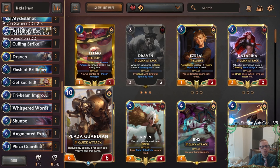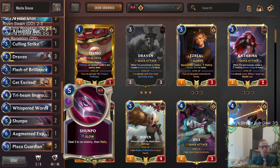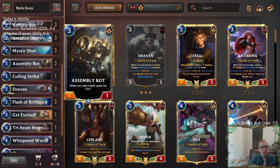We've seen with Wiggly Burblefish how it's not that difficult to play a lot of spells. So hopefully we can play 10 spells, get this Plaza Guardian to cost zero. We are also playing a spicy one here with Shunpo — if we can get zero mana Plaza Guardians out, we can Shunpo and rally to attack with them again. And maybe at that point we're making some very large Assembly Bots.